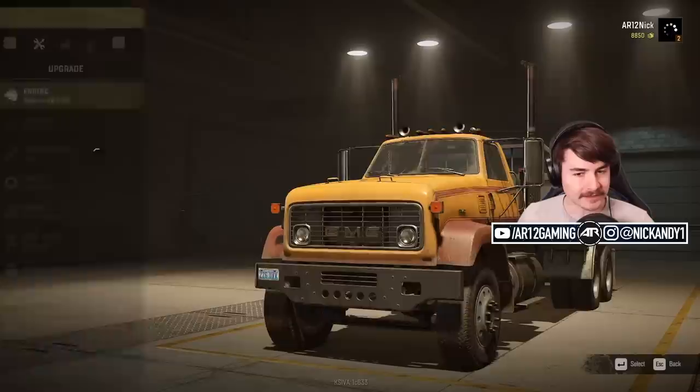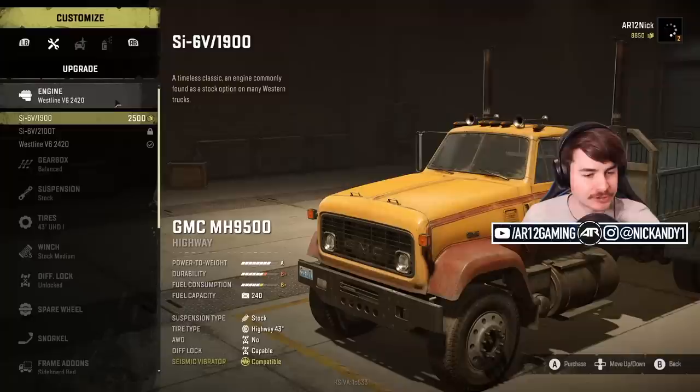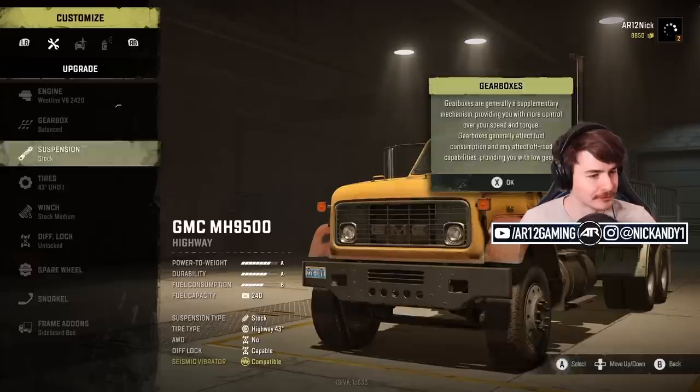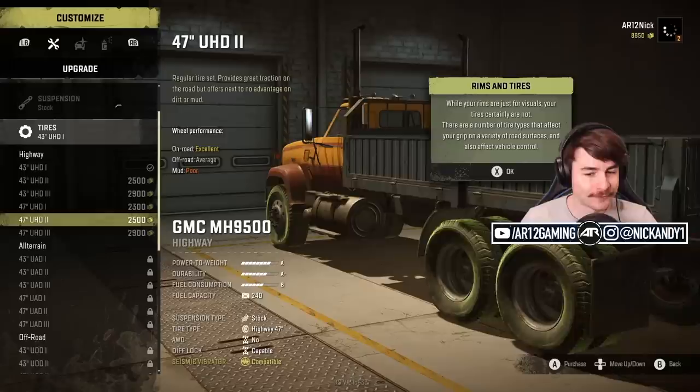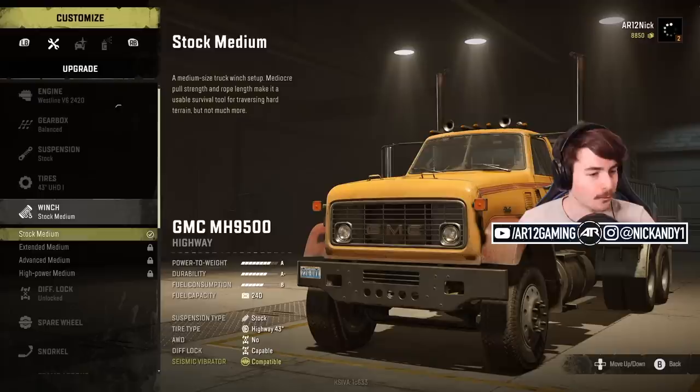We've got some customization here. We can upgrade our engine, gearbox, suspension, tires, winch, diff lock — and we've got snorkels and frames. Check out our stat bars down at the bottom: power-to-weight ratio is an A. If we toss in the other engine, it's an A plus. Gearbox balanced high range, off-road suspension stock or lifted, 47-inch all-terrain highway tires, off-road tires, chained tires — that is awesome.